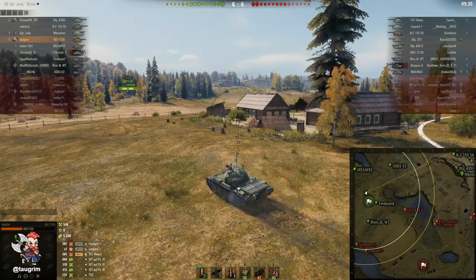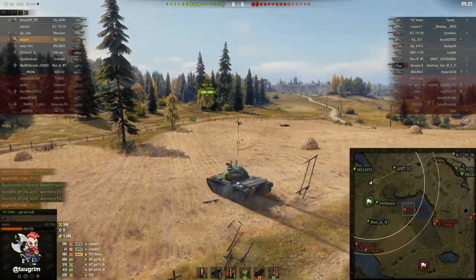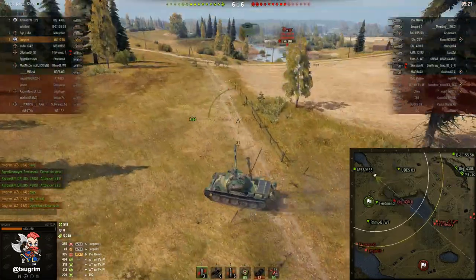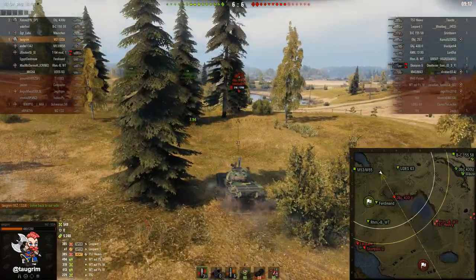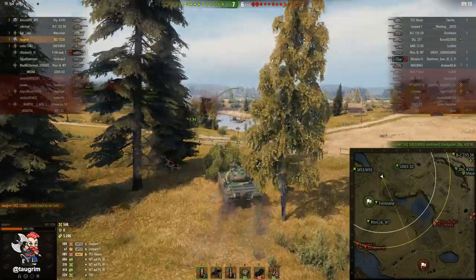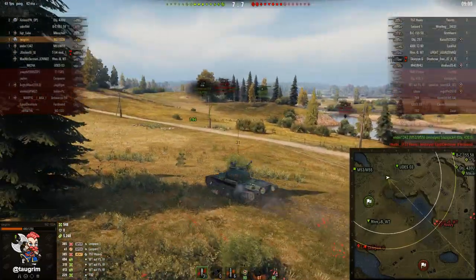I'd rather eat the damage and spring myself free than get stuck in the middle where our Rheinmetall-Borsig is, because he's now basically pinned between tanks from two directions. The first priority is to get rid of the 430 — and he already finishes him off. Where the 430 was pushing, if he got too close he'd spot a Ferdinand and get killed.